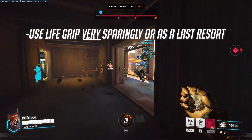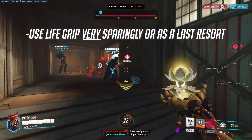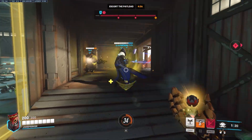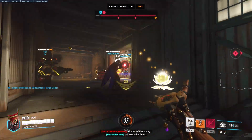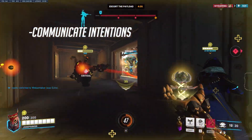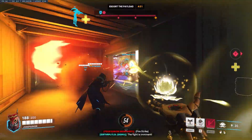My third tip: use Lifegrip very sparingly with good communication from teammates, and as a last resort if absolutely needed. Although it's intended to be helpful, you may be pulling a DPS or tank player away from a winnable engagement, causing a possible reset of progress. Communicate your intentions with your team, or if not using comms, read your teammates carefully to see if they truly need a Lifegrip recovery. You don't want to end up harming your team even though your intentions are good.